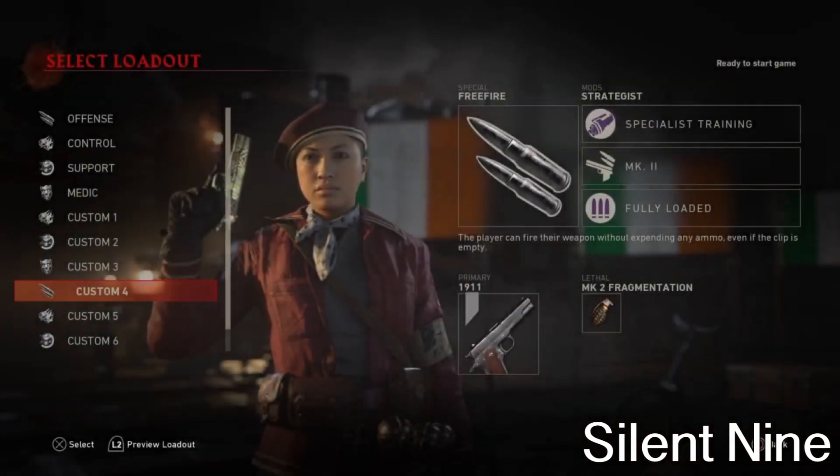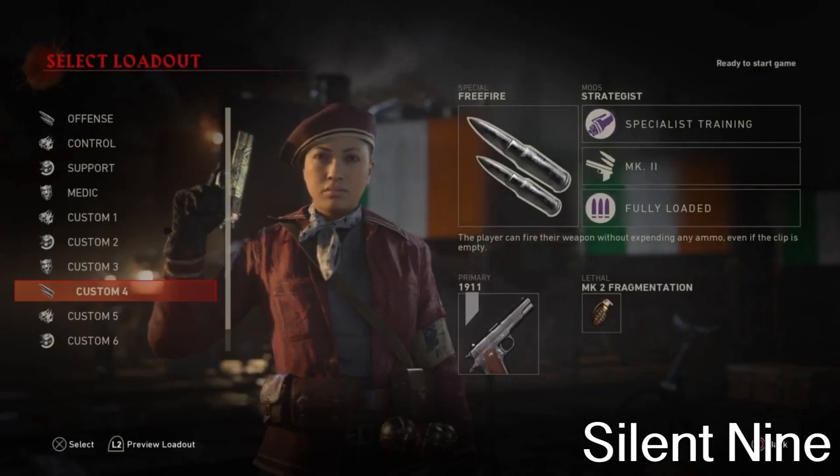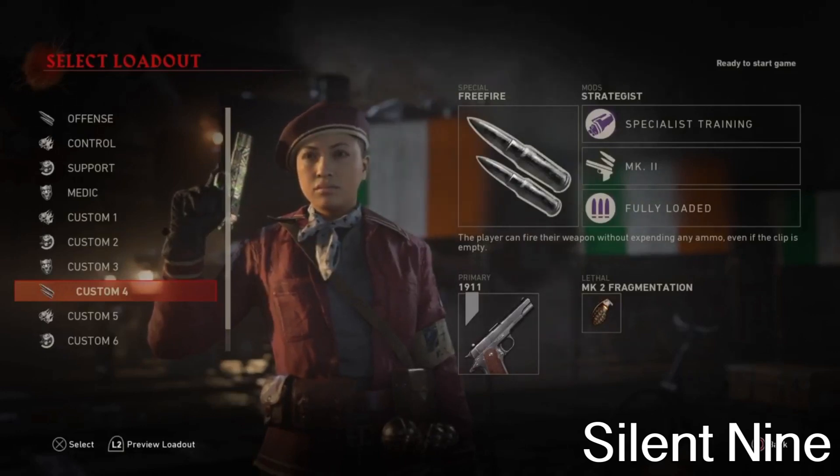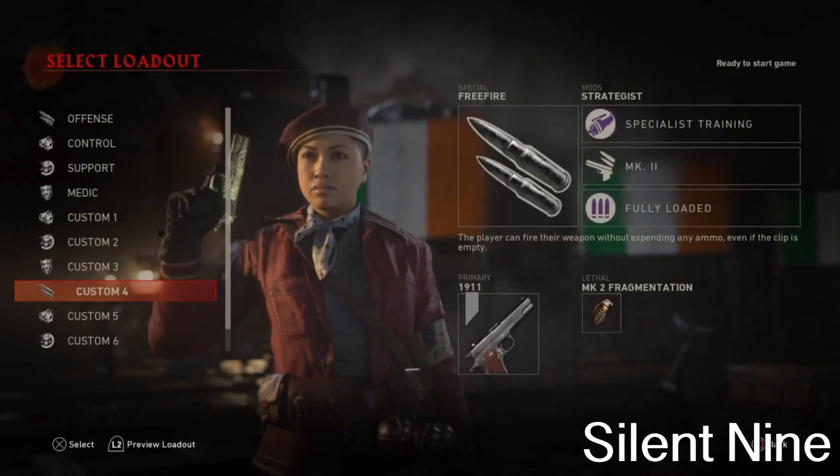So the first tip I'm going to give is a specialist setup that I recommend you to use. I recommend you guys to have two people with free fire and two people with shell shock. The two people with free fire should have these mods on that are on the screen, which are specialist training — this helps you fill your meter so you can fill it faster and use it more often in the boss fight. And the second mod is mark two, so just in case if you don't have a pack-punch weapon, you can pack-a-punch it, and full reloaded so you have a bunch of ammo and you don't run out in the boss fight.